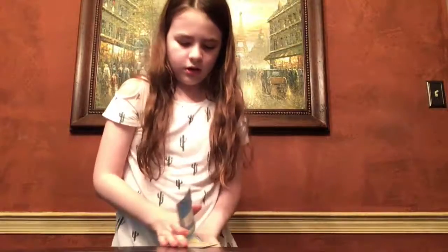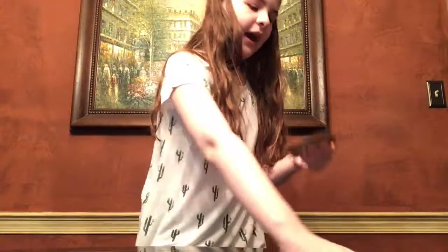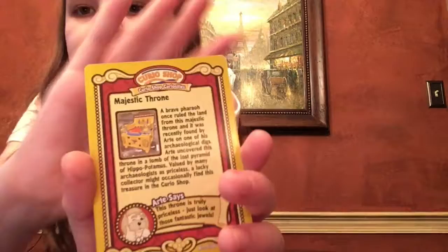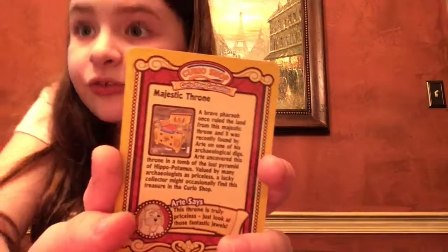We got two feature codes and then our trading card code. All these are new ones! First we got the Majestic Throne from the Curio Shop — it's one of those shiny cards. Artie says, 'This throne is truly priceless, just look at those fantastic jewels.' I'm not going to read the full card because I don't want the video to get too long, but you can pause it and read if you'd like. So this is the Majestic Throne, and we got our first shiny of the day.